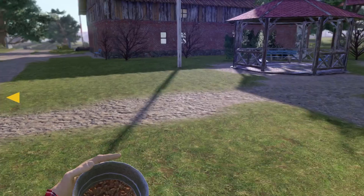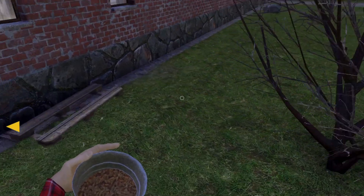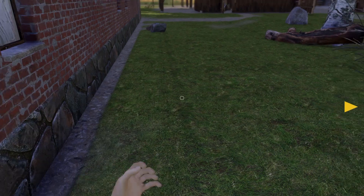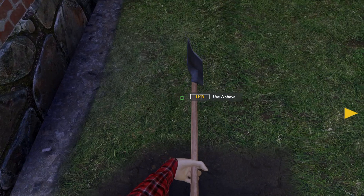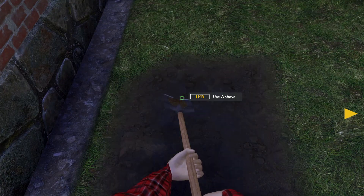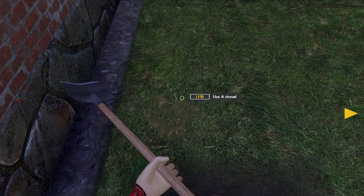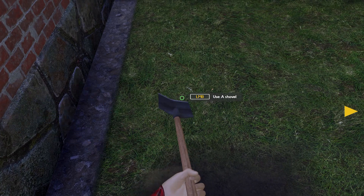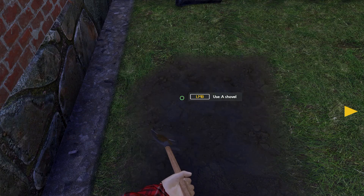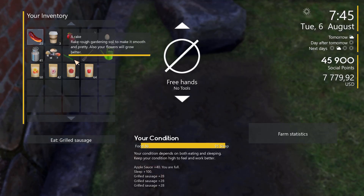The other thing I want to do is plant some flowers along here — only because I can, purely because I can. Let's use that and pretty all this up. Do a nice little garden through here. I know this isn't getting our crops done, but hey, that's okay. Make everything pretty.